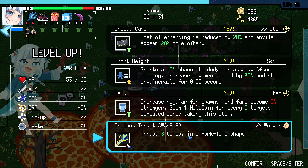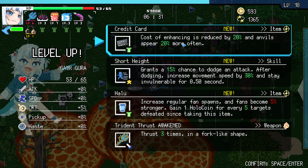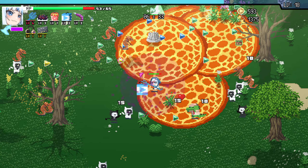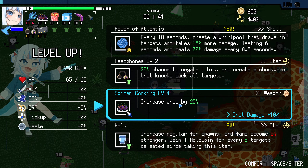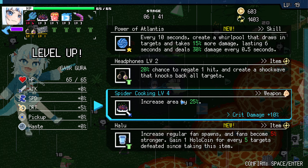Ooh. Awaited. Trust managing is reduced by 20% and angles appear 20% more often. Oh, I need to take that. That's crazy. Make sure angles are awake, take the normal game. Let's see, increase area by 25%. I'll take it.